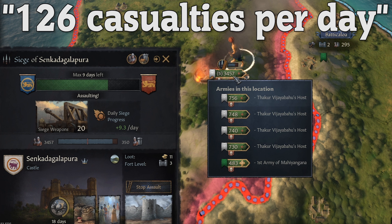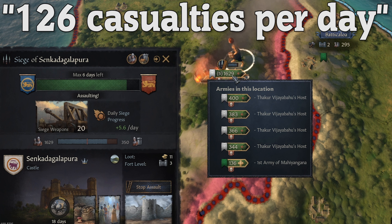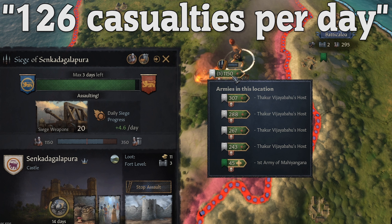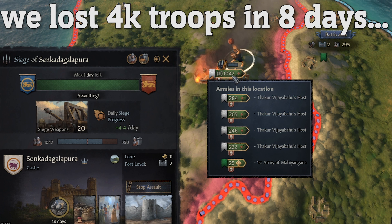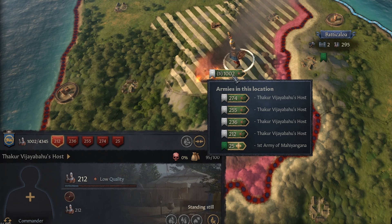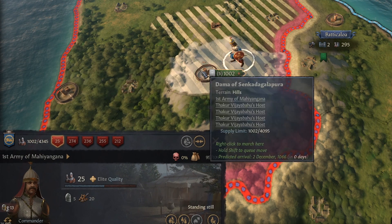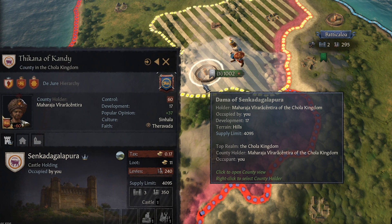We're losing a lot of troops — holy crap. We're down to 1,800... 1,600... 1,400 troops. This is brutal. We were at 5k and now we're down to 1k. We just got destroyed. Well, we now control Candy though, so that's good. Maybe it would have been better to just wait out the 59 days and not assault the castle. It said we're going to lose about 100 troops per day, but we ended up losing more like 1,000 troops a day.